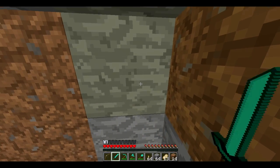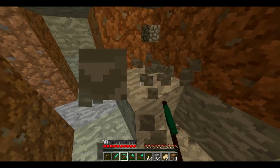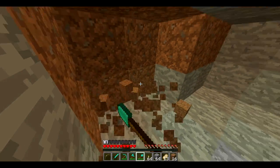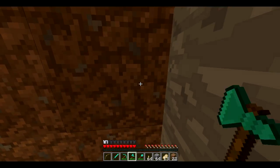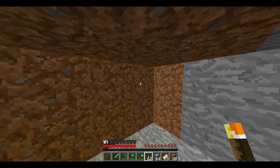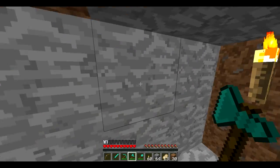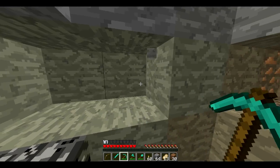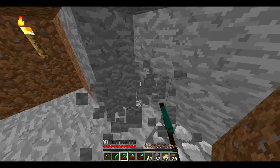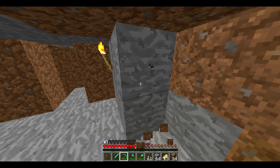You can hollow it out and make different tunnels — I'll show you guys a mini preview of that. You don't have to do this, but it's nice if you want to keep your mines organized. So you make a room like this, light it up, and then just make pathways. I'm going to need to expand this out a little bit more in order to show you guys exactly the best way to approach finding diamonds.